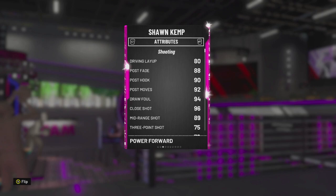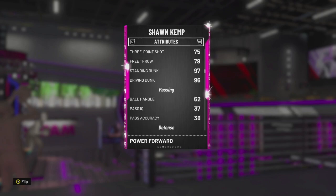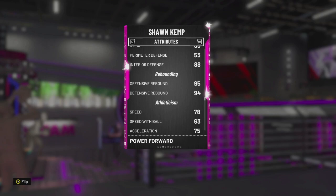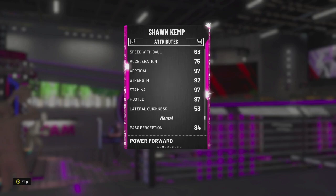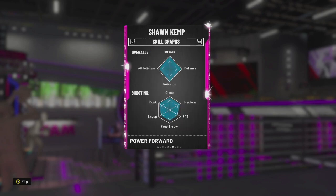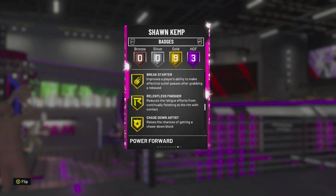He's a 6'10" power forward and I don't see any weaknesses on offense. He can score in the post, he can hit the mid-range and the three. Great dunk ratings, of course. He can defend — 85 block, 88 interior. He can rebound. 97 vertical, 97 stamina. Great ratings for this guy. Now let's take a quick look at his badges: 3 Hall of Fame and 9 gold, which isn't bad, but you would think that a Pink Diamond would have more badges.